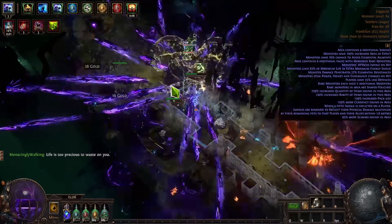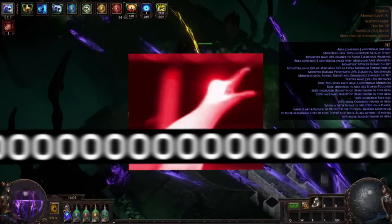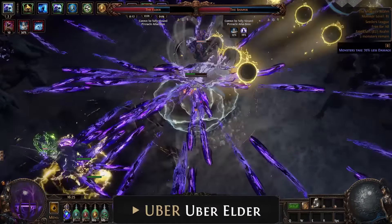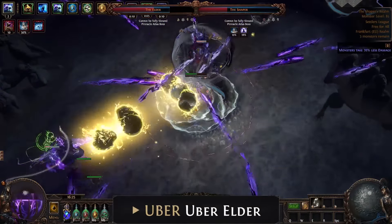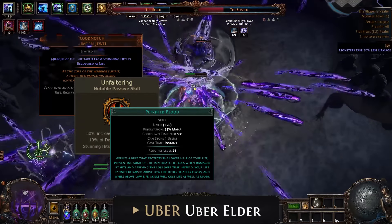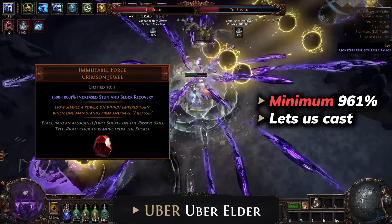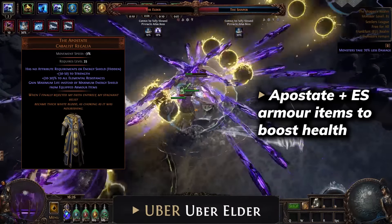I will explain what you need to build it — use the timestamps for particular questions as usual. How the build works? I'll explain while staying AFK in another Uber Uber Elder fight. Generally the build utilizes a few different mechanics to survive and deal damage. For tankiness we are using the amazing combo of Blood Notch, Unfaltering passive, and Petrified Blood to negate all damage from stunning hits, with Immutable Force on top to make sure we can still cast just fine. We are also using a combo of Apostate and energy shield items to stack a pretty big health pool.